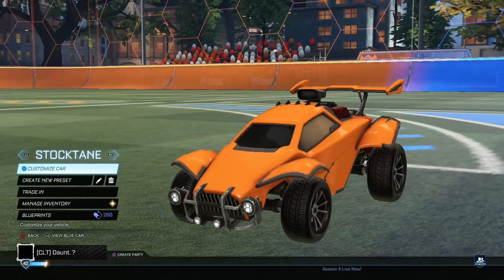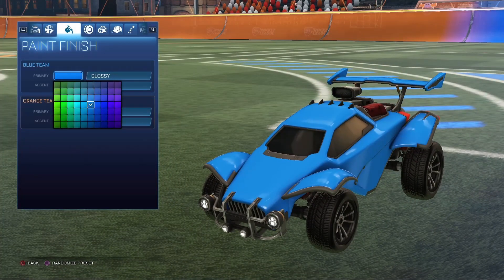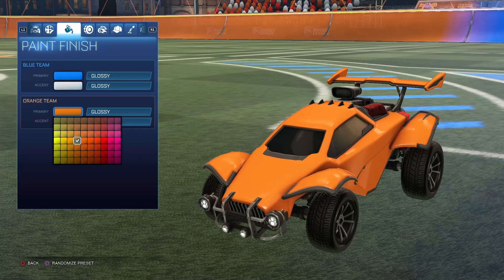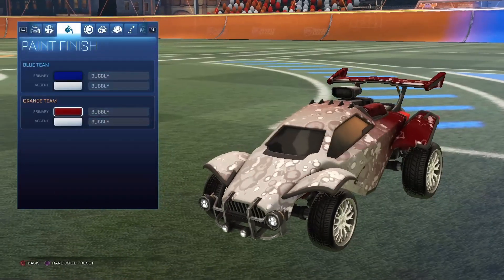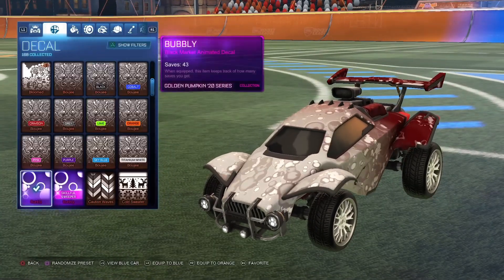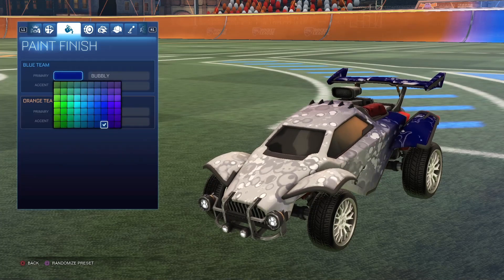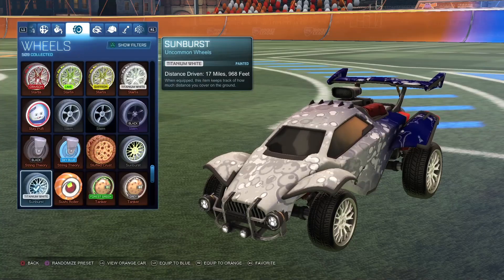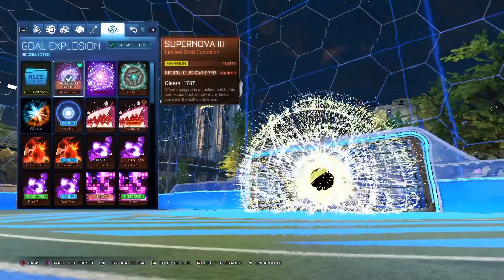And then I have the normal Stock Octane. You guys might want to add this too because when you create a new preset, it doesn't give you the default car designs anymore, so I just have this in case I want a fresh start. Everything else is default. Next up, I have the First Killer Bubbly Car. Decal is Bubbly, Darkest Red and White, and then Darkest Blue and White. I have some White Sunburst, Alpha Boost, and the Skull Explosion again.